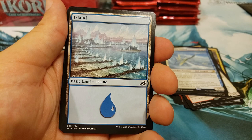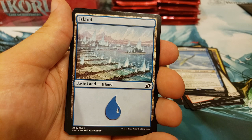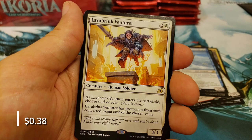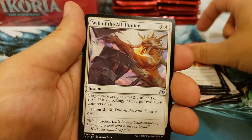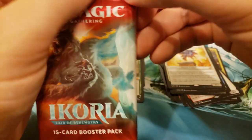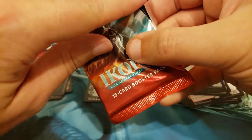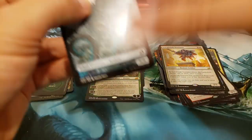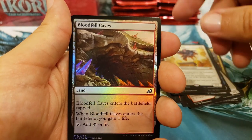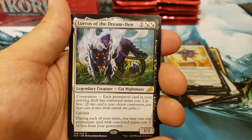I know this month we've got a ton of Ikoria. We should have Iconic Masters, a lot of Modern Horizons, and any new sets that come out we'll be pumping those out as well. A lot more to come — we always try to spice it up a little bit where we can. Bloodfell Caves, into Lurrus. There it is — Lurrus of the Dream Den. Nice box!